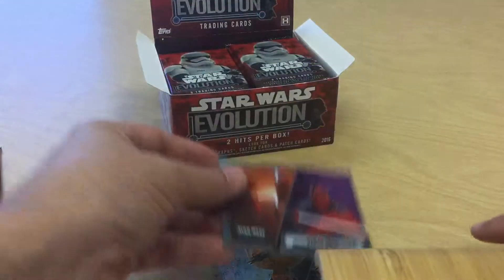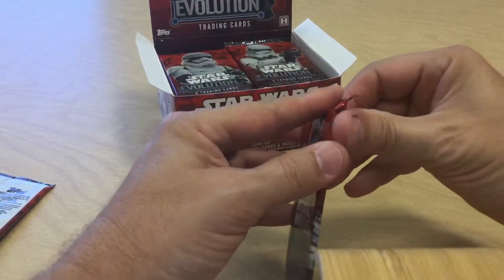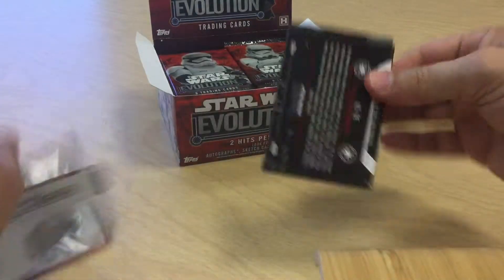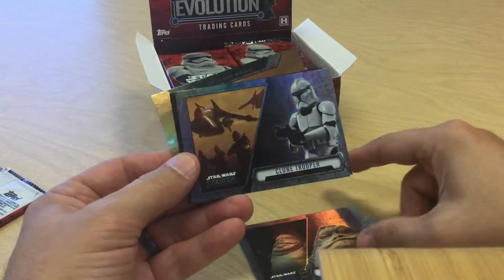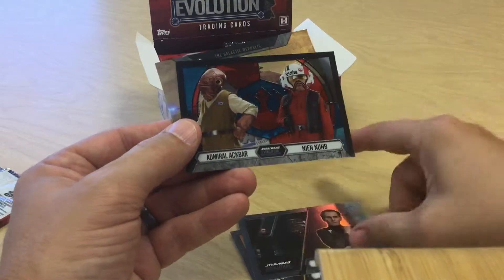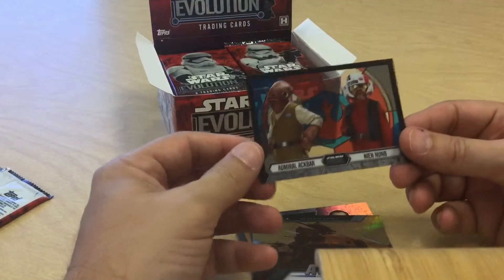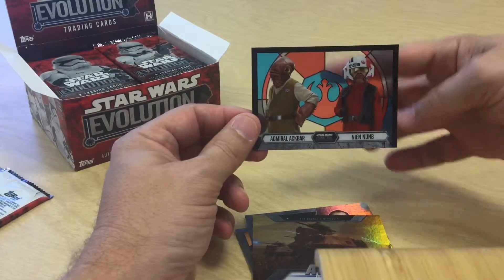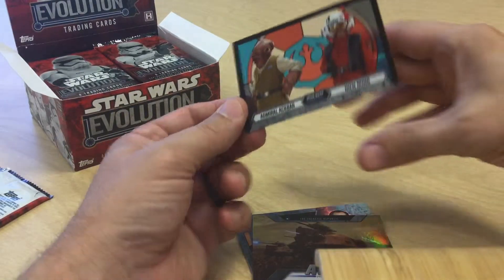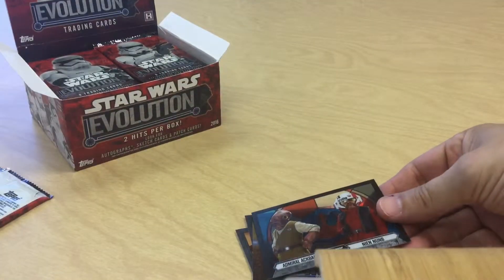Next pack — oh, that was a purple Darth Maul! I didn't even see that. Purple is one every twelve packs, so the purples are apparently not numbered either. We also got Chancellor Palpatine, Rey, Jabba, Clone Trooper, Moff Tarkin, another ships and vehicles insert, and here's a really neat insert — it's almost like a window pane, you can see through it. It says 8 out of 9; I'm not sure what that is but it's a pretty nice looking insert.